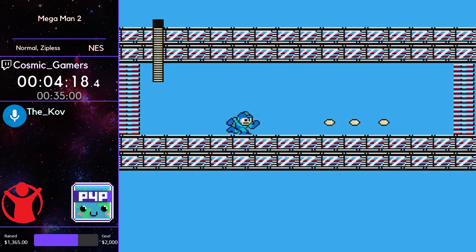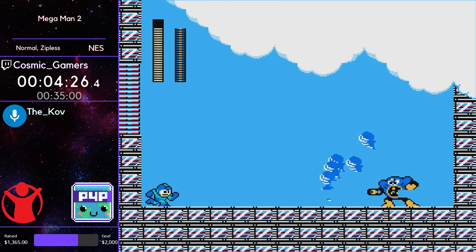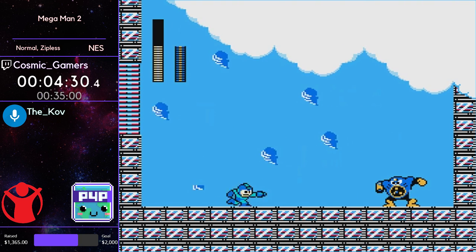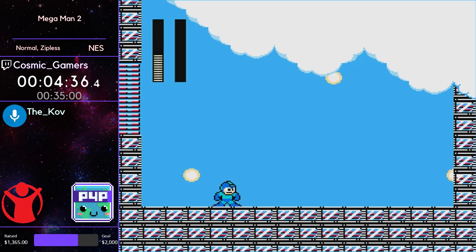Coming up to Air Man — he has five different shot patterns that are completely random based on the frame you enter the boss room. There are a few that you want to see. That third one he got is the worst one, but he doesn't have too much trouble with it and gets right through it.